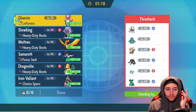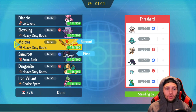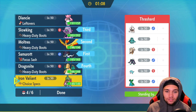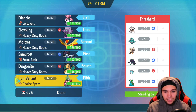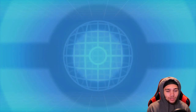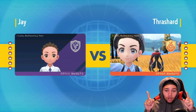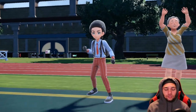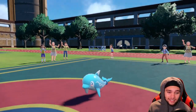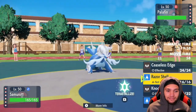Here we are in the battle against Thrashard. We're leading off with Samurott as planned. They have no hazard removal, which is great — we have no removal either, but we don't care about hazards that much. The goal is to get Diancy popping off in Trick Room. The tricky part in singles is that Diancy is both the user and abuser of Trick Room.